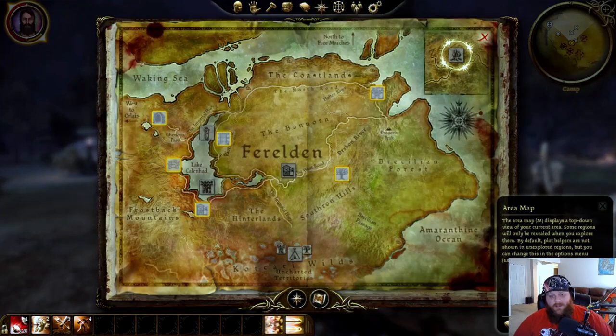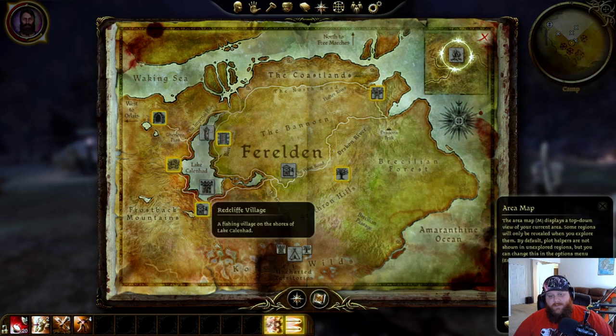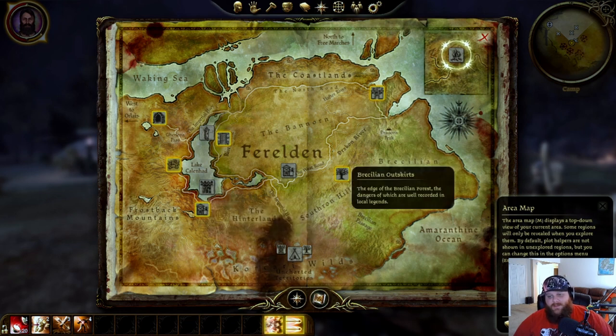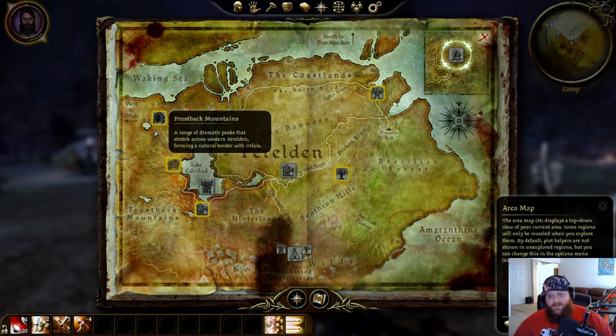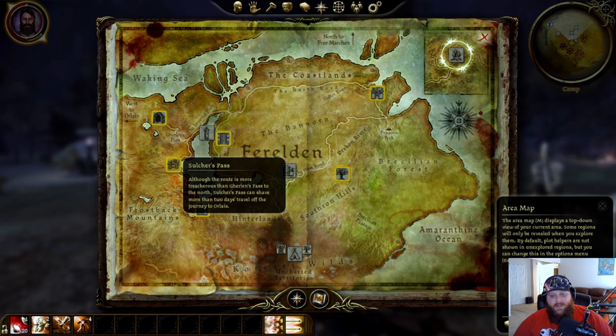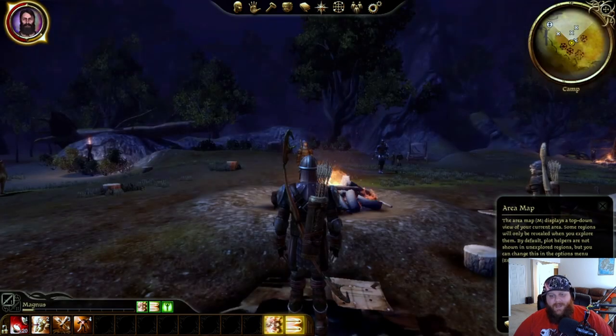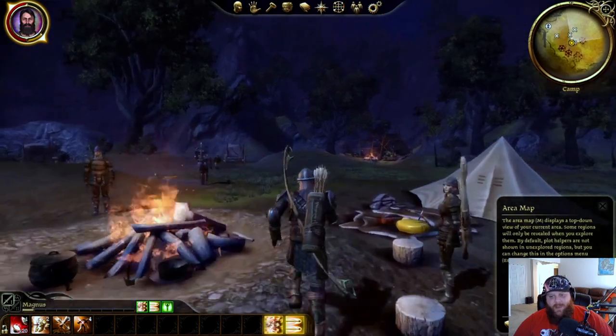If you pull up the world map you can see we instantly get several options. We'll be doing the Lake Calenhad Docks, then going into the Circle Tower first — this is the one I always tend to do first — followed up by Redcliffe. Then it's interchangeable between the Brecilian Outskirts, the Frostback Mountains to deal with the dwarves, and we always do Denerim last. At the pass, we might do that after the Circle Tower — it's a short quest to get a bonus companion if you purchased the expansions or had the first version of the game.